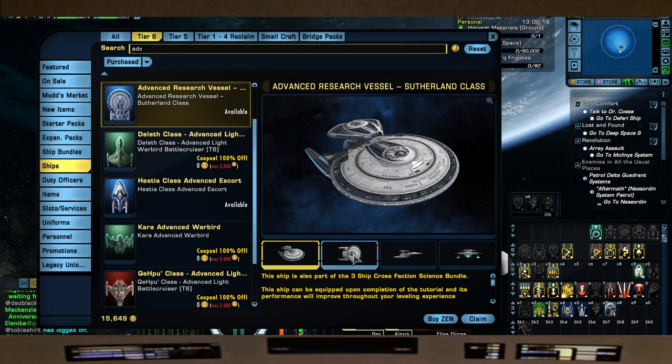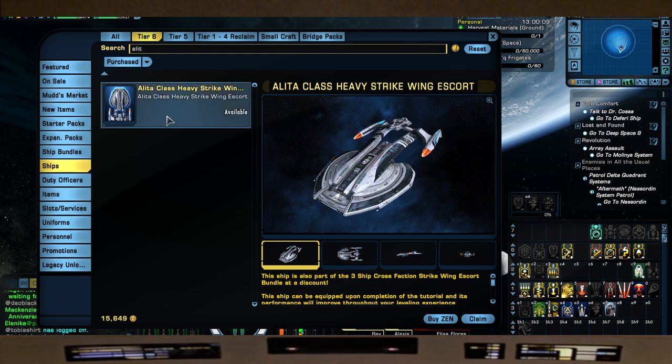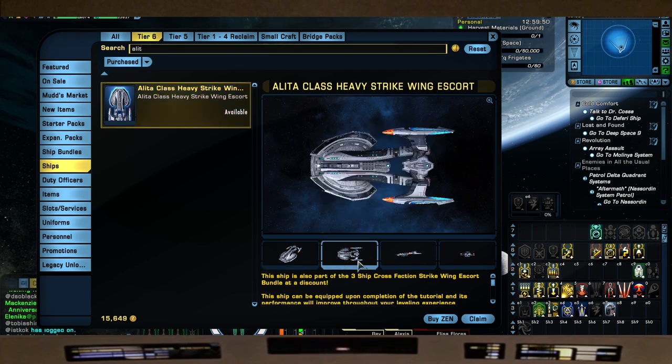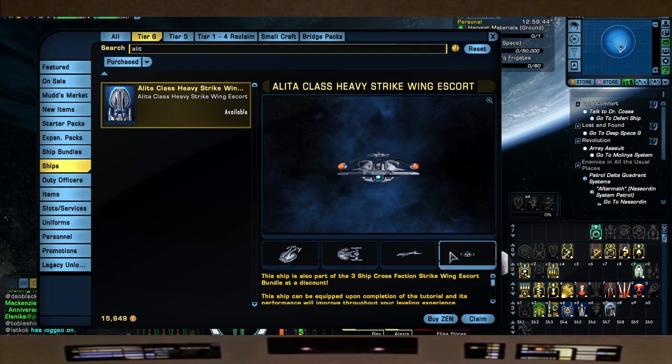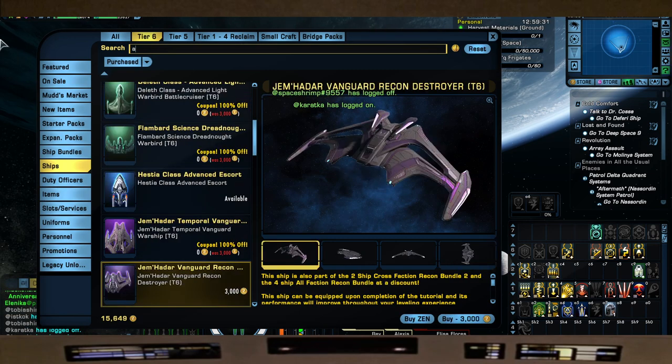We also have the Alita. In my last video I mentioned that the tier five version came with a console - it's a torpedo point defense - which you can put on this, but you need to have the tier five version. There's a huge push to make this a legendary version - if they did that, instant buy. The Alita skin is not my favorite but I'd definitely slap on the Akira skin. A lot of the canon skins have already been updated and look really, really good.